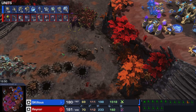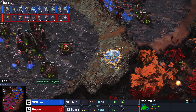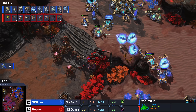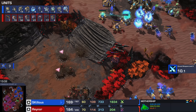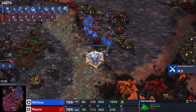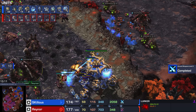Mothership goes in the main. I don't think we're willing to commit though. This is one of those weird situations where Skillous is like, well I could recall here, but this Lurker's ready as well — he definitely shouldn't. He doesn't have the numbers for it. Mothership's going to be like, okay I guess I'm fighting a queen here. He's going to recall. There are Lurkers nearby but the Lurkers are running away now. Reynor is pushing on the front at the same time.